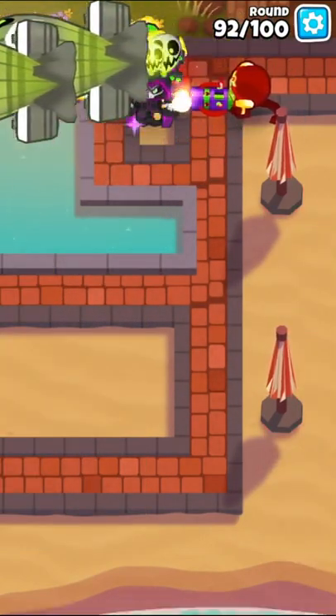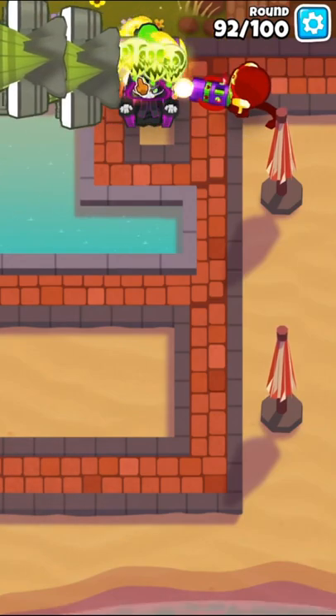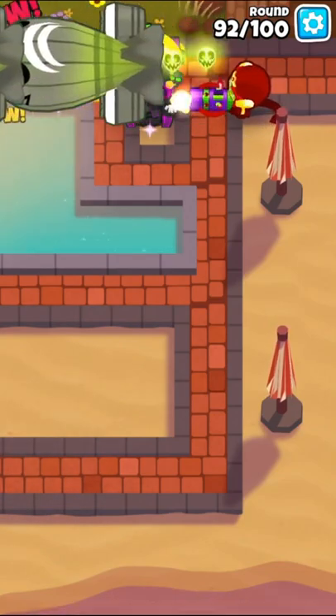This will handle all the way to round 92, where you'll want to manually aim the dartling at the blimps until you can afford the ray of doom upgrade on round 94.